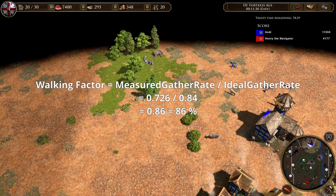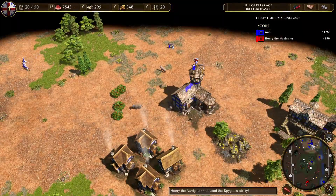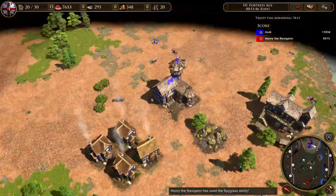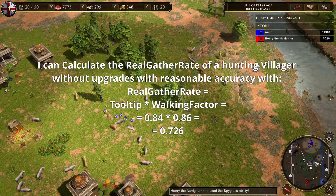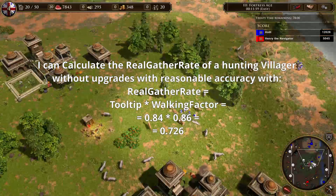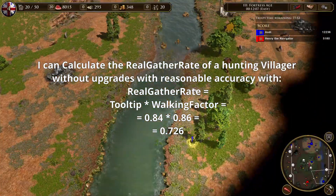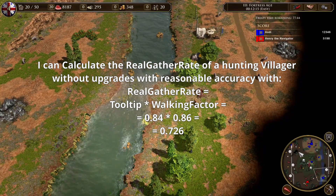What does this number mean? It means I can use this to calculate the real gather rate of a hunting villager without upgrades with reasonable accuracy: 0.84 (the ideal gather rate shown in the tooltip) times 86% gives me my real gather rate approximated at 0.72 food per second. Now that we've talked about the methods, let's compare the results from my experiments.